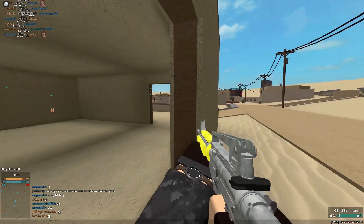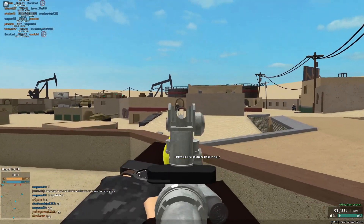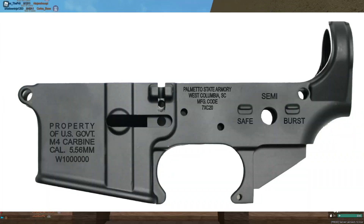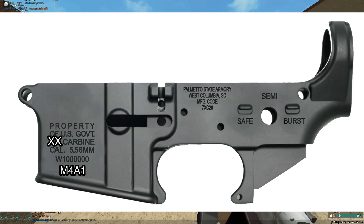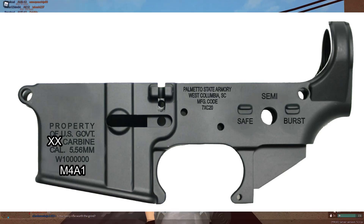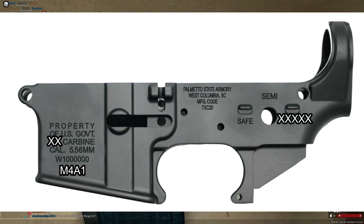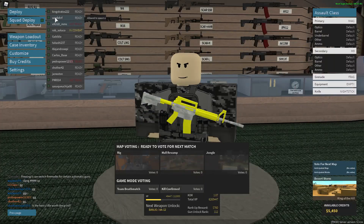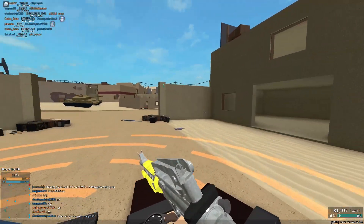You want to know the best part, though? When they gave us our M4s, on the lower receiver it was printed 'U.S. government property, M4 carbine' — except 'M4 carbine' was stamped out with Xs, and underneath that it was printed 'M4A1.' And on the fire selector switch, it's semi, safe, and burst — well, the burst was also stamped out with Xs, and it said 'auto' underneath it. Which means they specifically took these M4s and converted them to automatic weapons, and then told us we couldn't use the automatic feature.